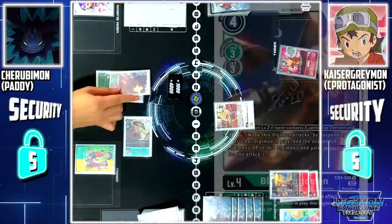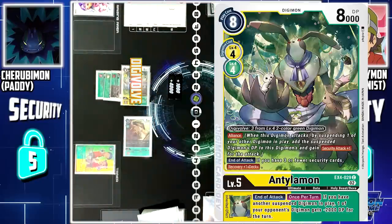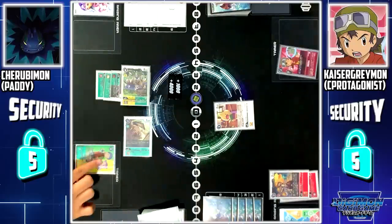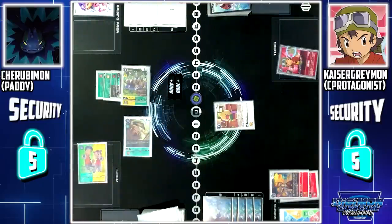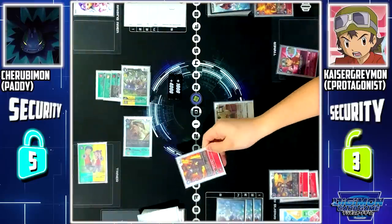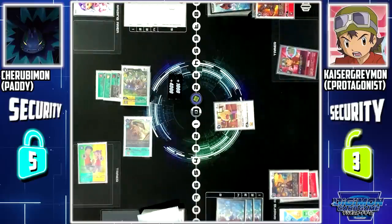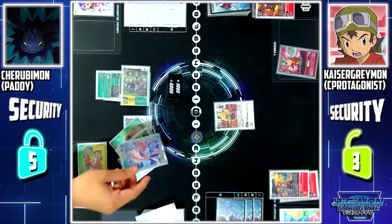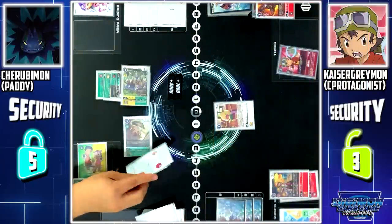I will digivolve Black Gargomon into Antinamon. Furthermore, Henry and Shuchong skill: when all my Digimon with Terriermon or Lopmon in their evolution source would digivolve, by suspending this Tamer I can reduce their evolution cost by 1. This makes Antinamon's evolution free. The attack continues — Antinamon attacks your security and will double break your shields. Security check: Lopmon. Second check: Burning Greymon. I will end my turn by setting Green Memory Boost. Green Memory Boost skill: I look at the top 4 cards of my deck. I will add Chewubimon to my hand. The rest is sent to the bottom of my deck.